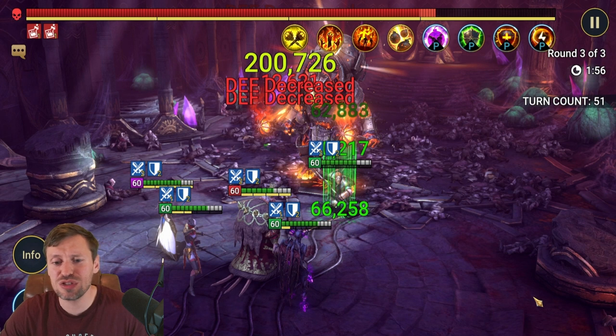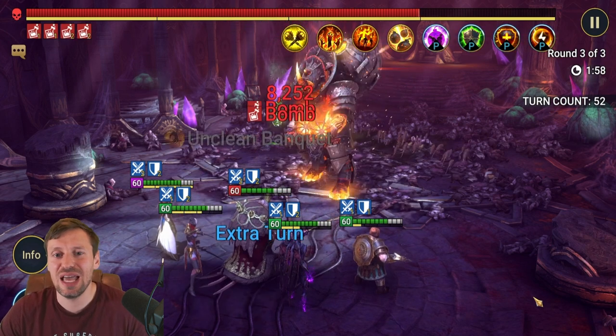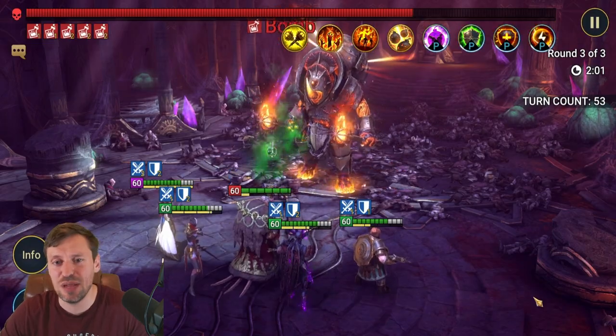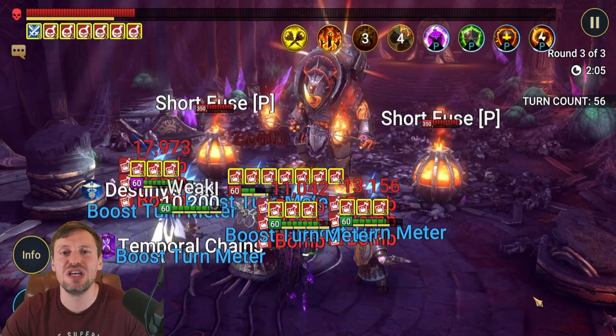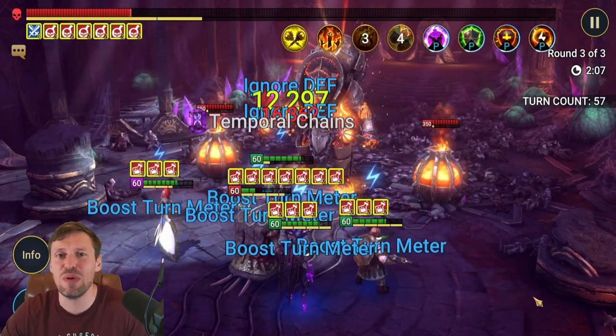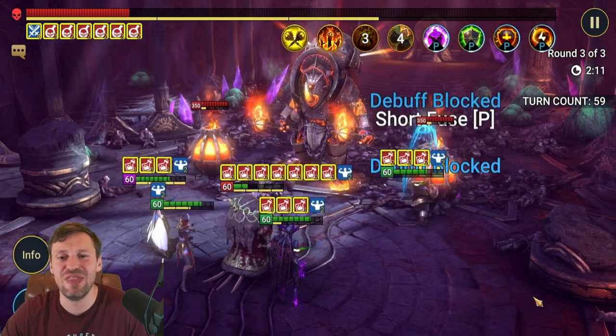Let me pause and walk through the strategy. Helicat is going to open with his A2 — this is really important. Then Bommel is going to try to strip the team of any buffs, and then Helicat uses his A3 to protect the team and give us a bit more survivability. He'll cycle through all four abilities and then finish off Bommel.